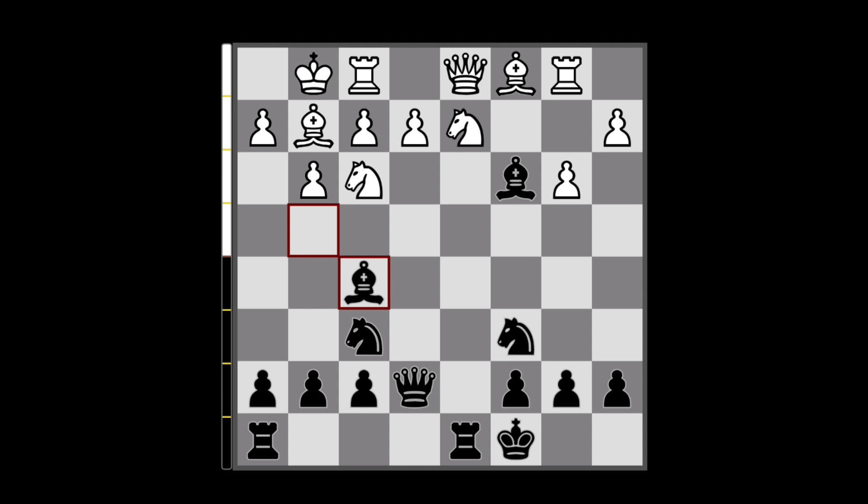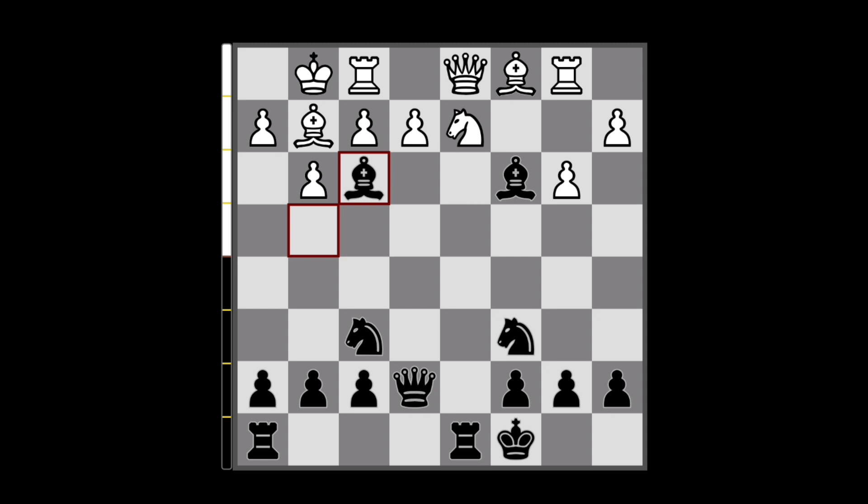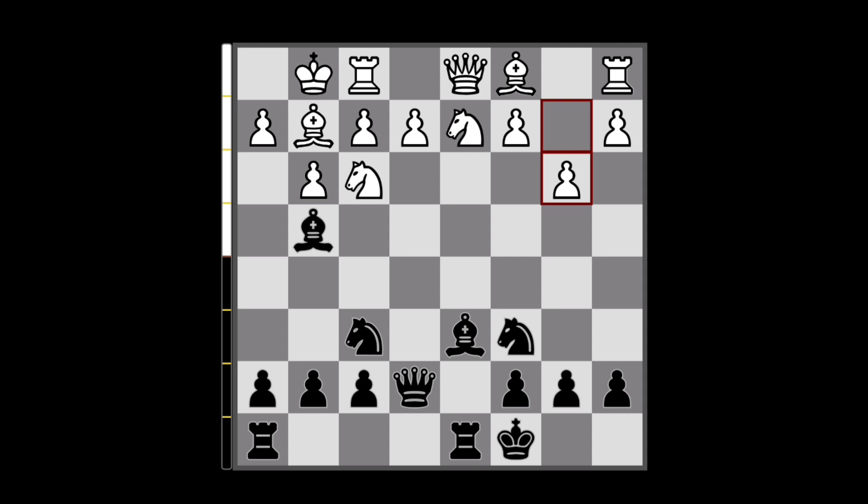I would say this is the simplest way to win some material and obtain a winning position. Although the engine thinks that after rook to b1 it is better to go for this capture and use all these pieces to attack even more — and that's stronger. But I would simply suggest to go bishop to f5 and win some material and have a winning position.